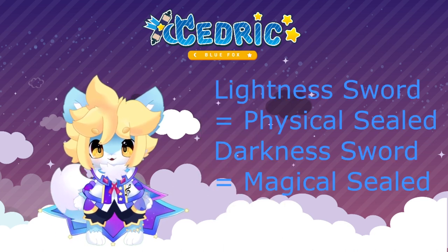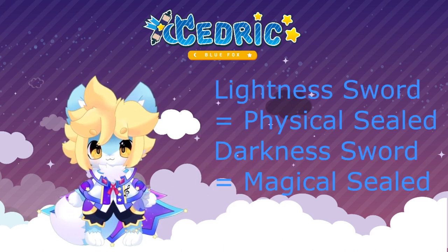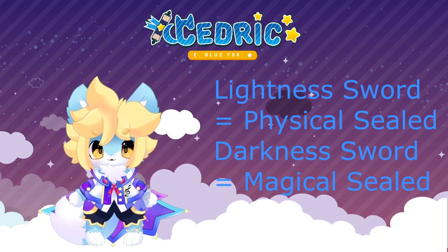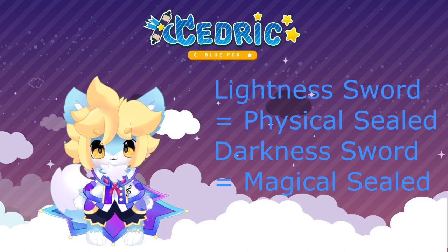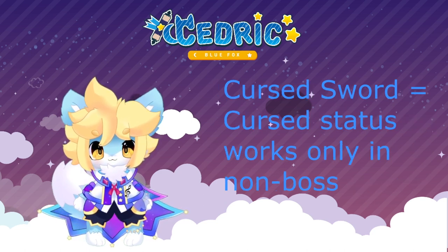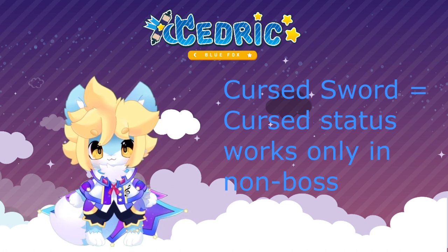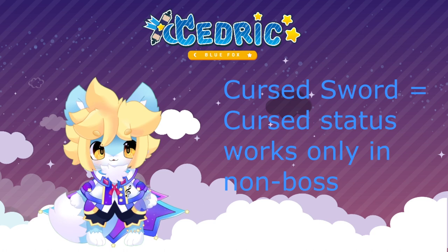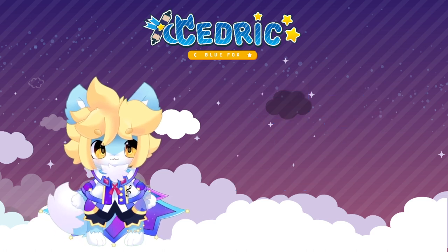Lightness Sword and Darkness Sword deal decent damage and have a chance to inflict Physical Seal or Magical Seal for 3 turns respectively, which can be handy in most situations. Cursed Sword has a chance to curse an enemy, causing a countdown of death in a few turns. Not recommended against bosses since they are immune unless they inflicted it themselves.